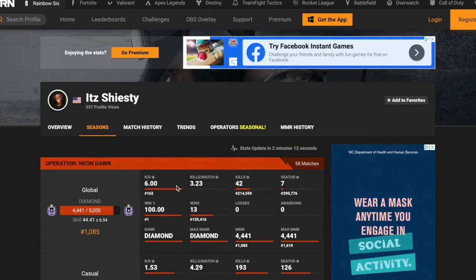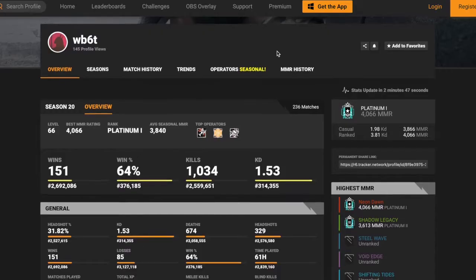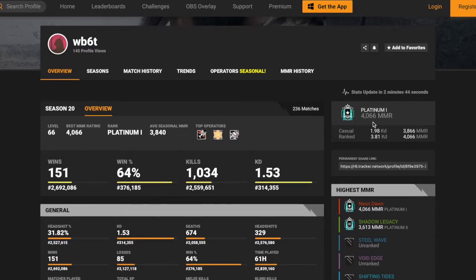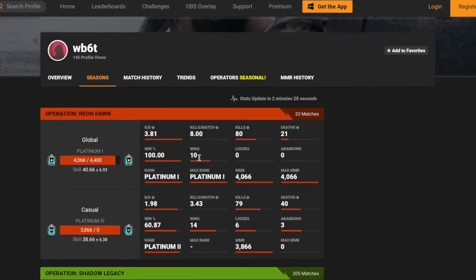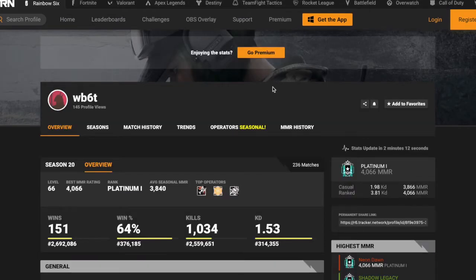I will show you one more account to show that you can get other ranks too. Here is another account that won all 10 of its placements. As you can see it is Plat 1 with 4066 MMR — same concept as the other two accounts. This one only has 10 games won. If it gets another 3 or 4 wins it will be Diamond. It has a 3.81 KD in ranked which is absolutely insane — 80 kills, 21 deaths, 3.81 KD.